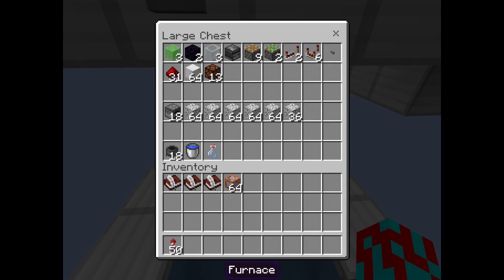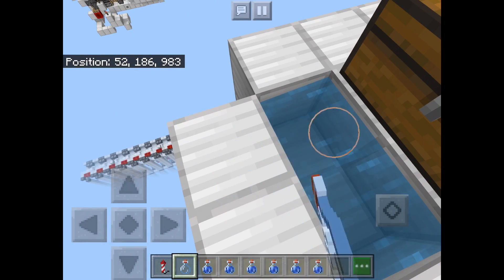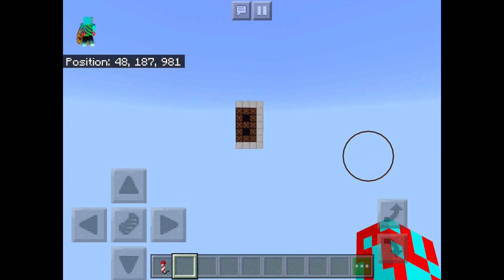If you're using furnaces you're going to need five stacks of blocks and 36. I would bring your ugliest, least useful blocks. If you're using cauldrons, just bring a water bucket and a glass bottle. You only need one water bucket because with one you can fill up as many glass bottles as you want and it never depletes — not like a cauldron. Anyways, let's get on with how to build this.